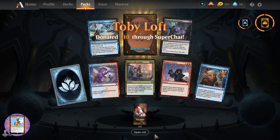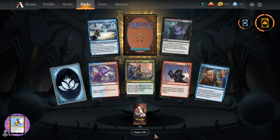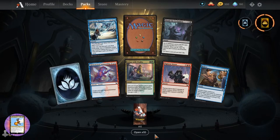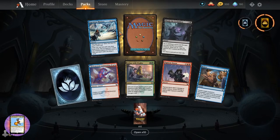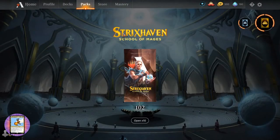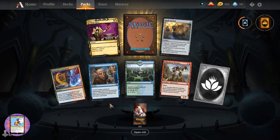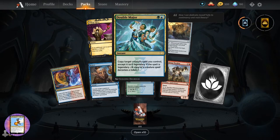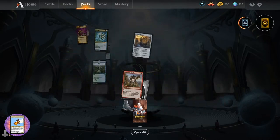Holy cow - Toby Loft super chat, ten pounds - thank you very much! Love the little dancing number one fan emoji there, that is awesome. We have Plum the Forbidden, Ingenious Mastery, Day of Judgment - hey, I didn't even get to read it, I clicked too fast. It was a mythic. Double Major - instant for two. Copy target creature spell you control except it isn't legendary if this spell is legendary.